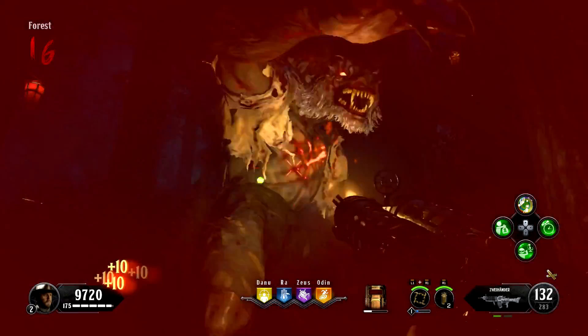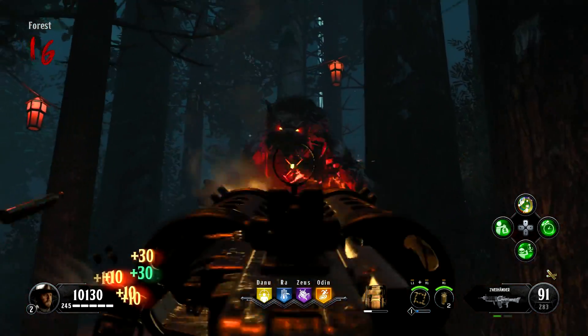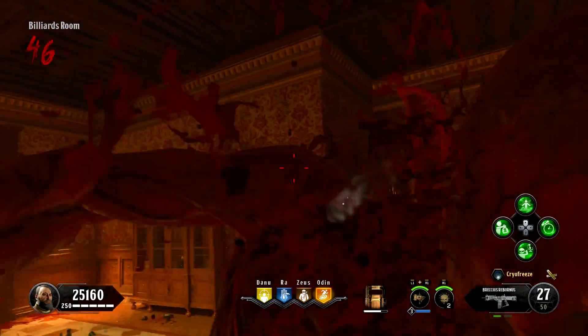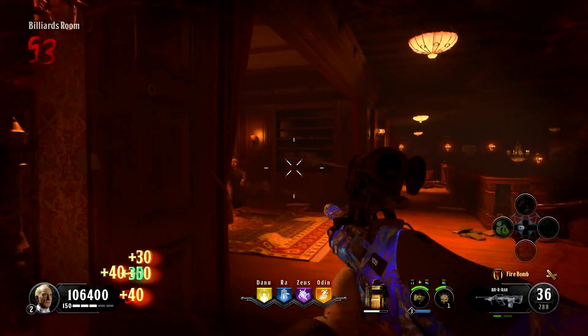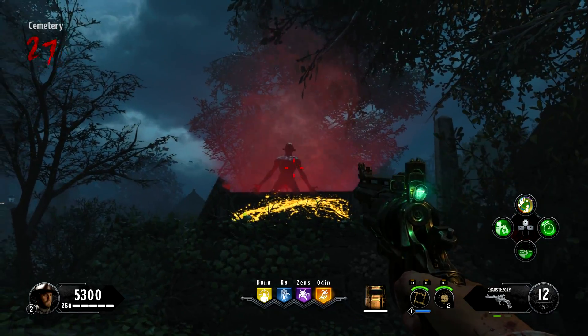Werewolves are simple heavies that lack a ranged attack, so the occasionally unfair deaths of the Blightfather and the Stoker are nowhere to be found, but in exchange they can leap at the player from a distance. Then there's Crimson Nosferatus. Unlike normal Nosferatus, Crimsons rarely appear and can't even begin spawning in normally until round 35, or until you awaken the one in the graveyard, whichever comes first.